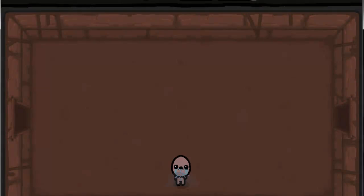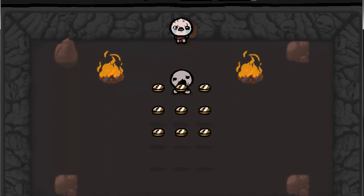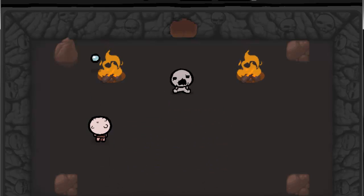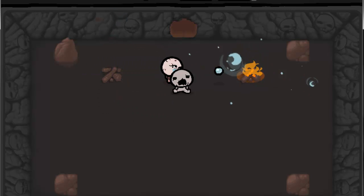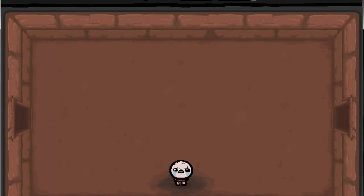Here's a secret room — it usually has coins in it. Sometimes it'll have an arcade game in it. In this game there's a slot machine, a shell game — it's actually skulls, but a shell game — and then a blood bank, which actually takes half a heart and then gives you something.